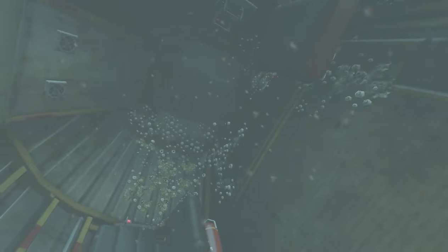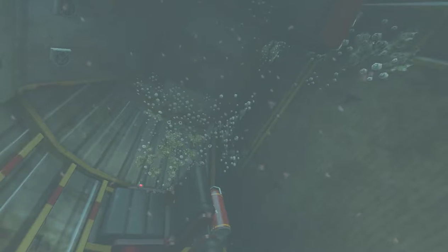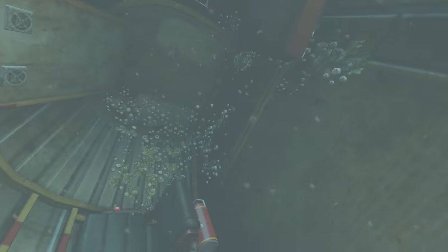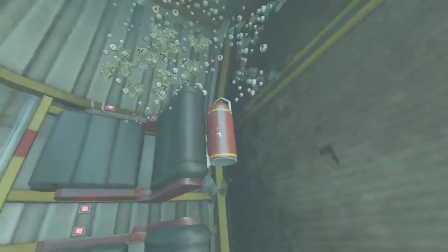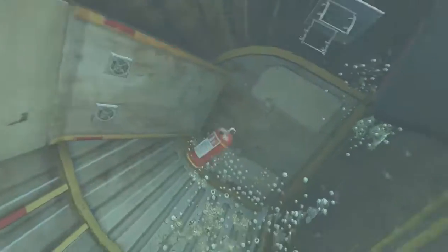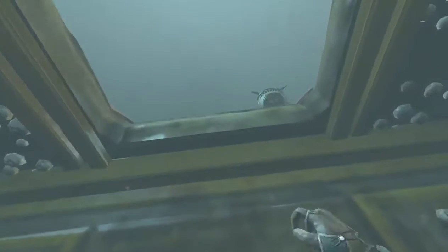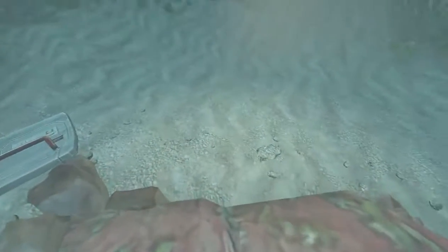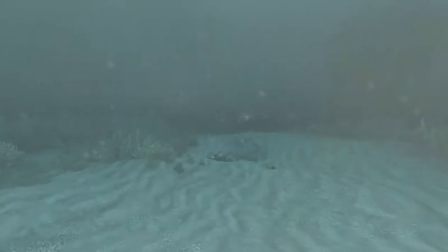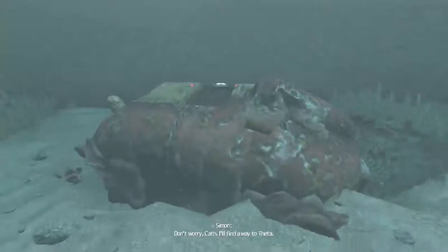This is going to be a video about the Delta and Theta door hovering route. Before we would use the fire extinguisher here, but this object is cylindrical and very difficult to hover with, so we're just going to leave that behind, exit the little shuttle pod from Delta. Immediately to our left after exiting, we get a much better item to hover with: the shuttle car door.